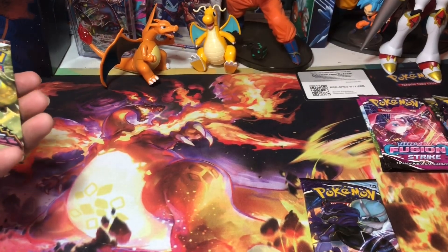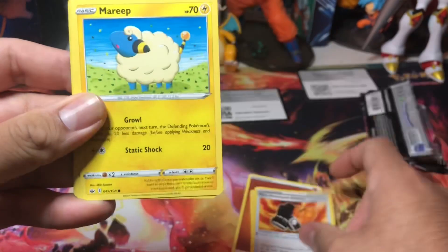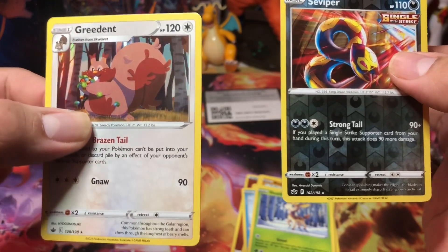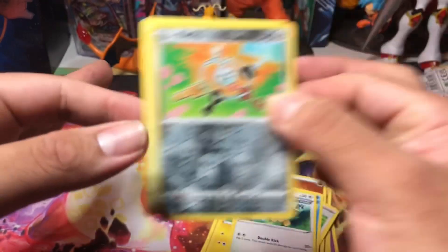If you want to make the investment I don't really recommend it unless it's on special. I think $50 is still a little too much, but let's get started. This is a Fusion Strike pack - Haunter, Marill, Rockruff, Swirlix, Lapras, Deerling. Vaporeon is a reverse and a holographic. Oh my goodness, that Pokemon haunts me everywhere. Next up, Trevenant, Shieldon, Caterpie, Trumbeak, a reverse Clefairy, and a Blissey.